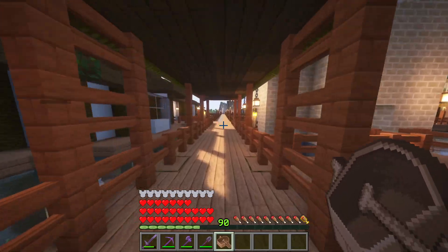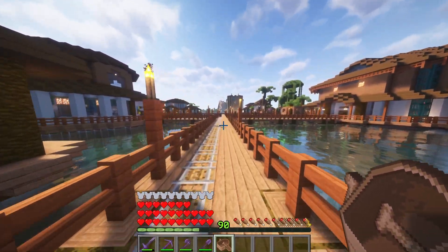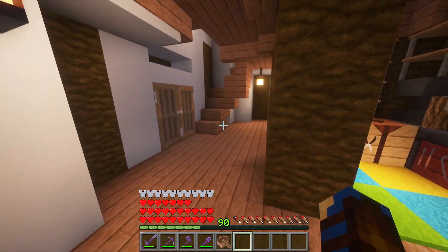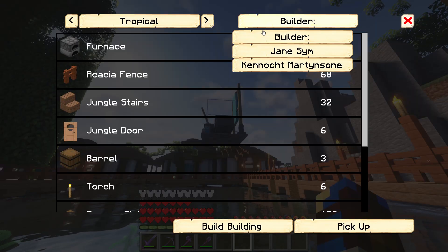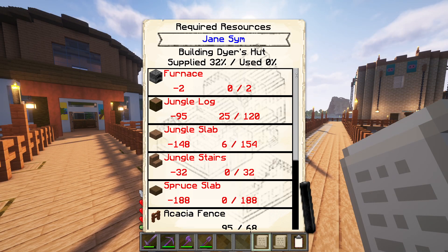That was a bit uneventful, but we were only out for axolotl, of which we did get some, so we'll head back. And just in good time — that was the builder's hut just upgraded to level 4. Good work, Jane. I see what you did with those pumpkins, and nice sheep on top here too. We'll get her constructing the dyer's hut next. As it's a level 1 building, it's going to be incredibly simple to make.